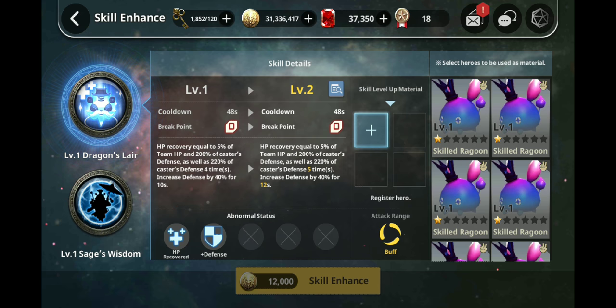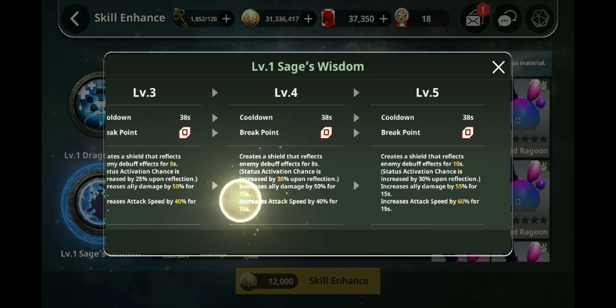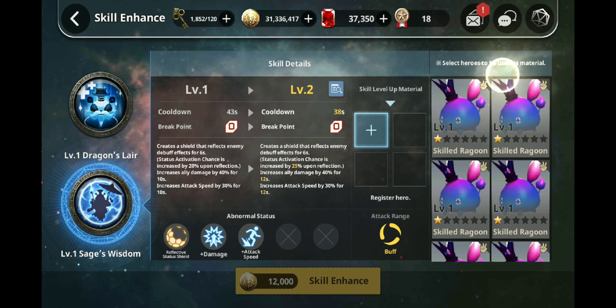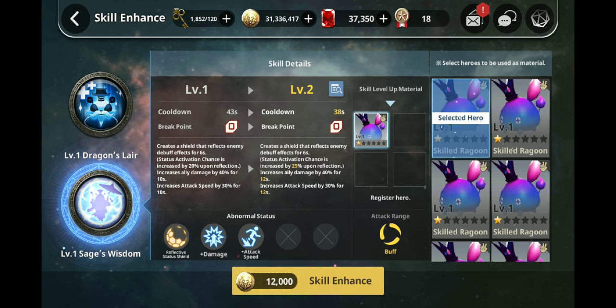All right, skills — let's go over here. What does the first one do? It creates a shield that reflects for 10 seconds. So the final thing here goes on for 10 seconds — I definitely want this. What happens at the final stage? Just an increase in defense. Other than that it looks pretty good, so let's do this one.